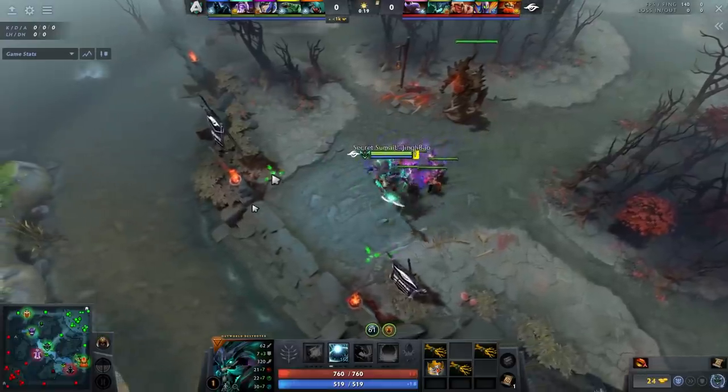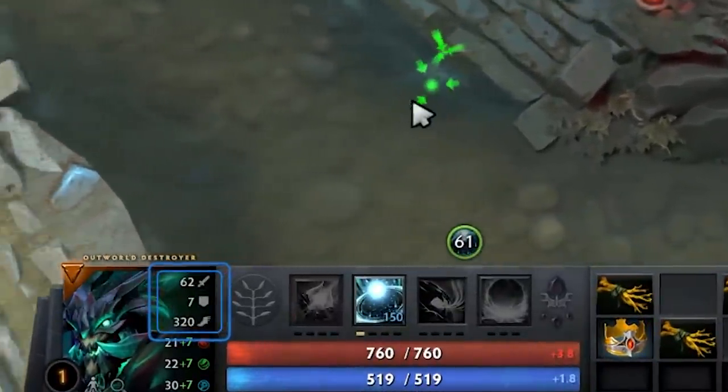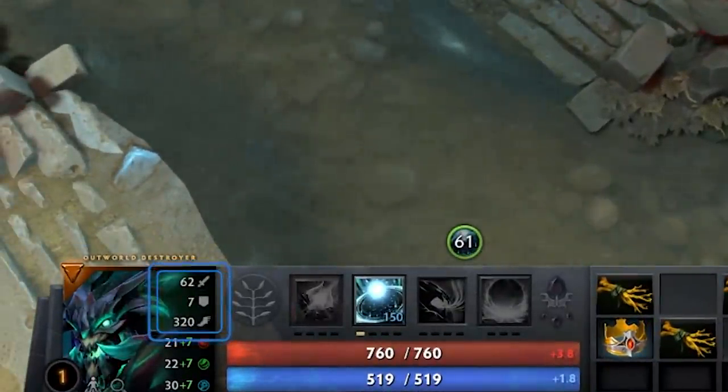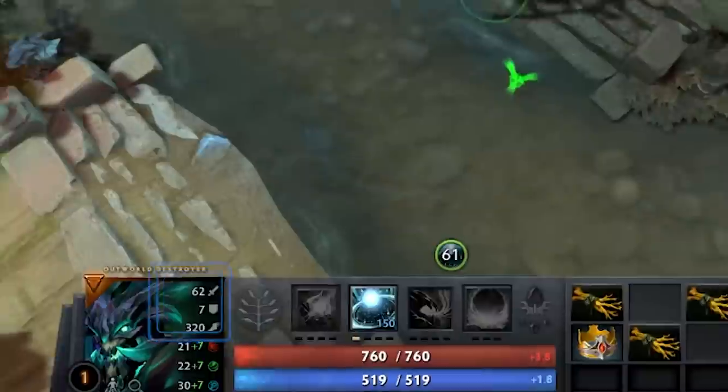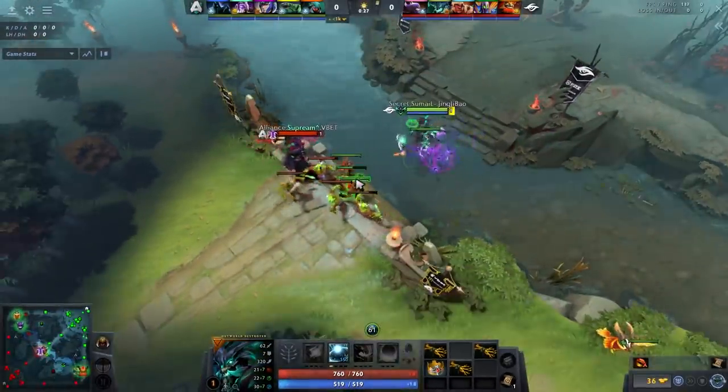Okay, so first things first, just a quick reminder of OD's base stats. He has 62 base damage — quite high, though a little bit lower with the branches. He has 7 armor and 320 movement speed. Really good numbers. This hero naturally is just going to lane well regardless of whether or not it has spells.